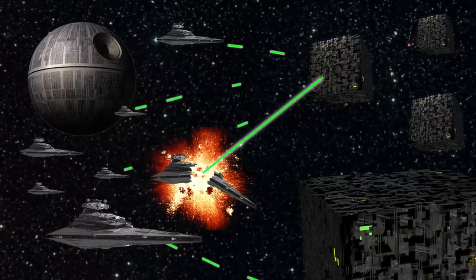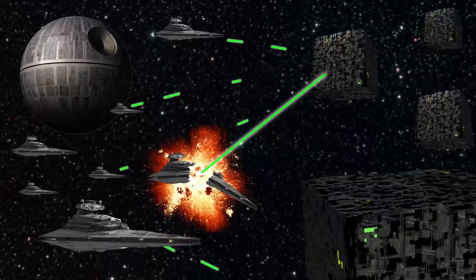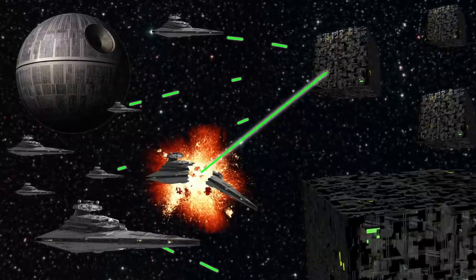Around 1,000 Borg cubes form the first wave of attack. With two or three Star Destroyers pounding each one with turbolaser fire, Star Destroyers start falling. Suddenly, a boarding party beams directly aboard the bridge of the Executor and starts assimilating the crew. Vader, for the first time since becoming a Sith Lord, feels just a little bit of fear. What will he do? Find out in the next episode.